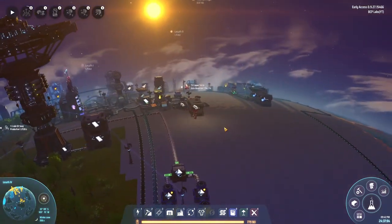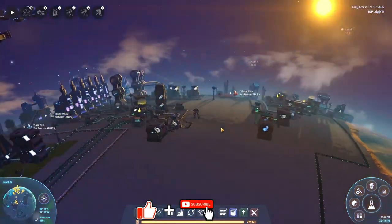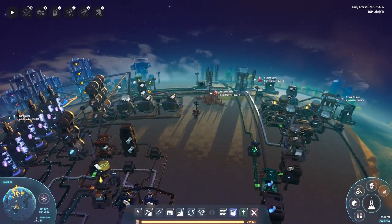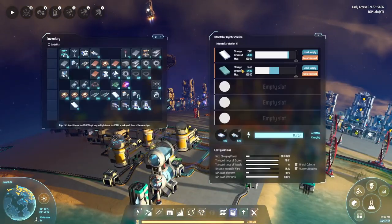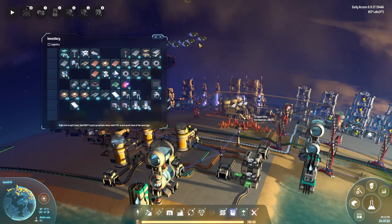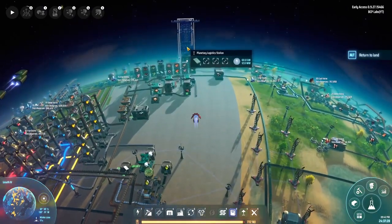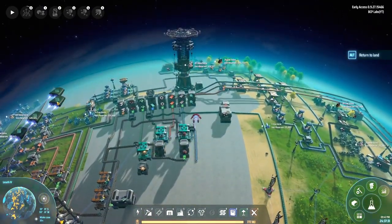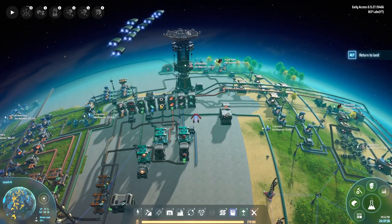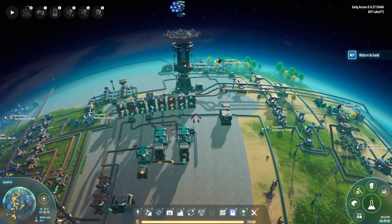Hey everybody, it's PC here, welcome to another episode of Dyson Sphere Program. We're starting to get quite a bit of traffic around here. I decided to go back to Lyseth 2 where I've got the silicone beam produced, coming down in this elevator. I've got the silicone coming in and I have this set up to use drones to bring it over to this logistics station - a local planetary one. They're taking the silicone produced on Lyseth 2, bringing it over here, and it's being fed into these containers which are making processors and going down to make the particle broadband.